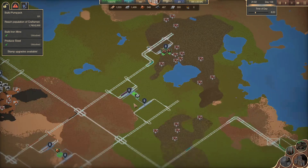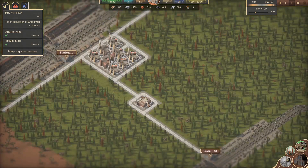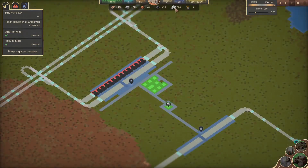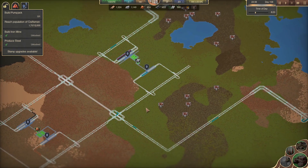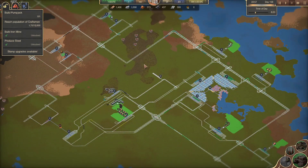Last episode we got iron coming together with coal here to our smelter. We're producing steel now, and we got a good amount of that coming out. As you can tell, our warehouse is currently full. We are not doing anything with that — that is going to be our main focus today. We're going to start producing some tools.